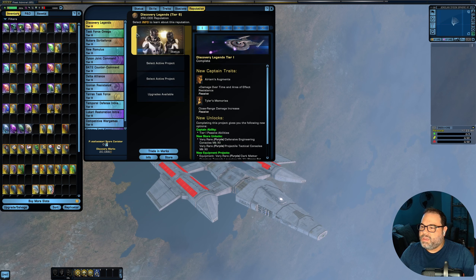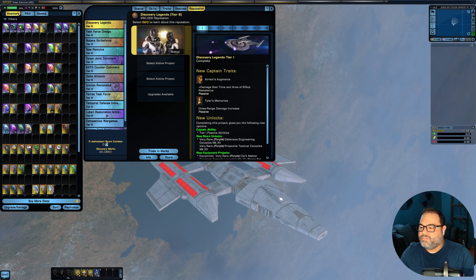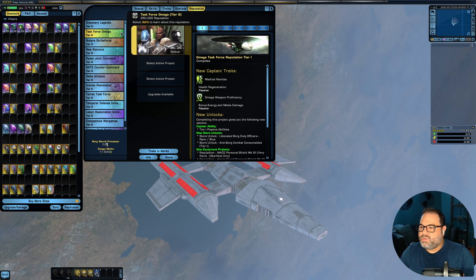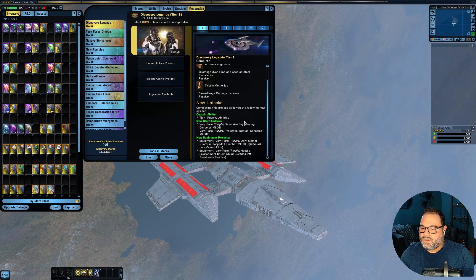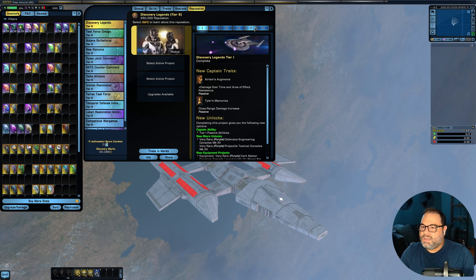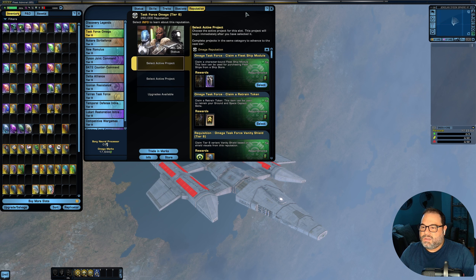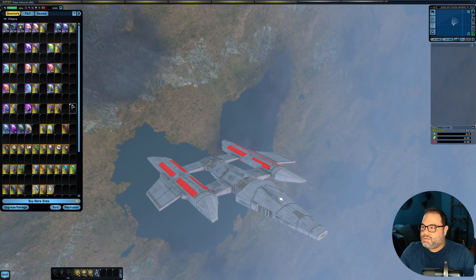That covers all the Reputation shields you can put on a ship. As long as you keep leveling up reputations you'll be able to grab some of those. You don't have to open any lockboxes for these shields — you just use reputation points. These are obtainable for free-to-play players; you don't have to use any real money, just play the game and you can get those shields.